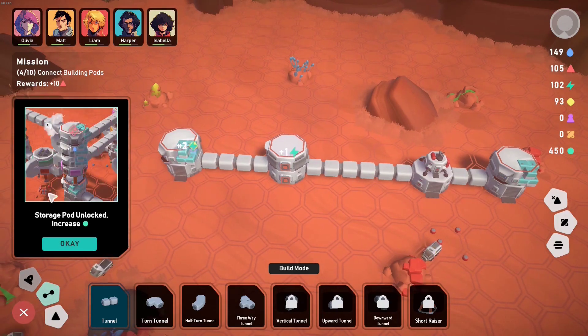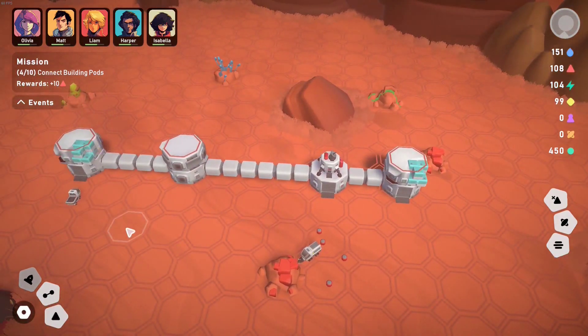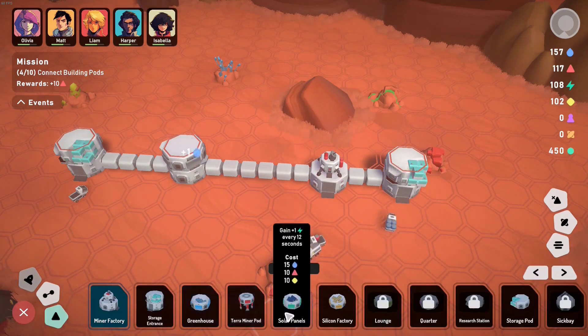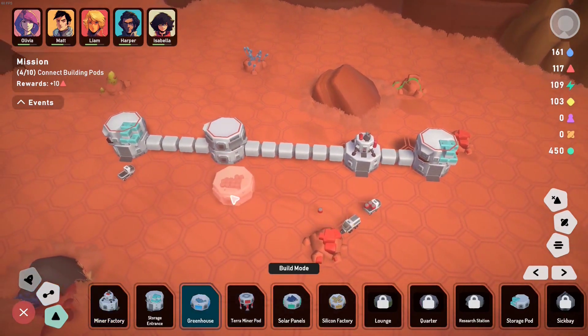Look at all we can do — we can just build away. Mission: four out of ten — connect building pods. So we got four of them here. What are we getting in here? Like water? This is solar panels, silicone factory. Let's do one of each. Let's get a water here.